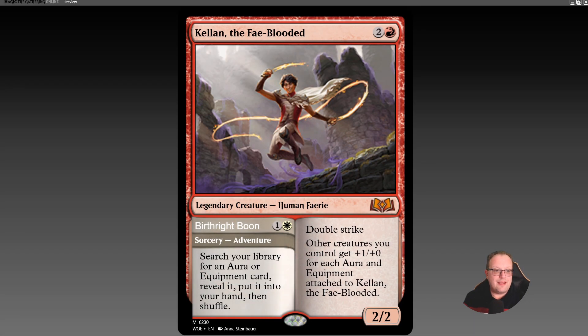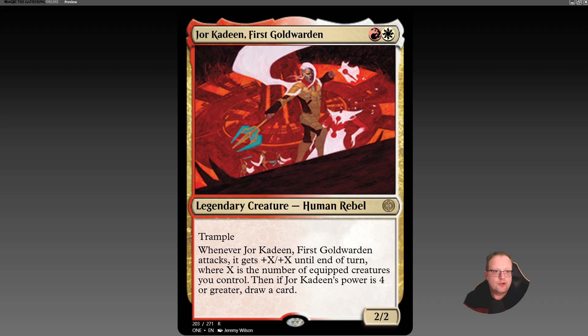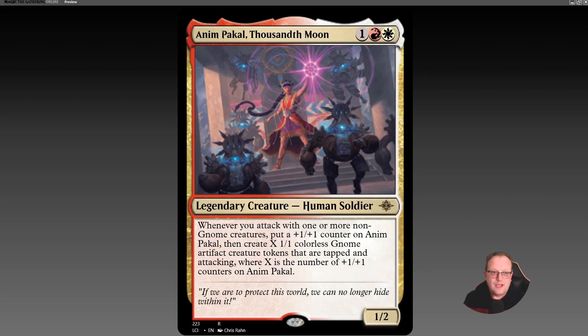Hi there, welcome to the YouTube channel. I'm back with another deck take, and I'm here to talk about a minor miracle that has occurred from Wizards. The last few sets have seen commanders in red and white that all care about equipment — things like Kellan the Fey-Blooded from Wilds of Eldraine, Nahiri Forged in Fury from the Aftermath set in March of the Machines, and Karn, the Great Creator from Phyrexia. Wizards have done something different this set, and it's excited me.